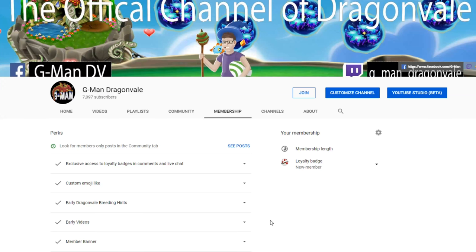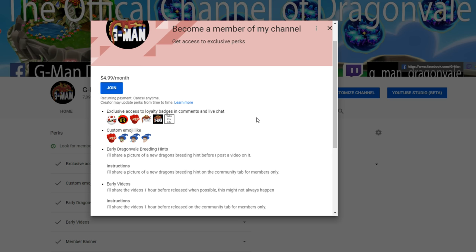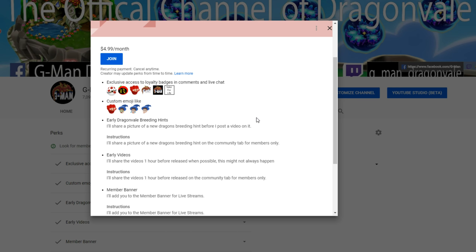Hey guys, it's Gman here. Channel update: we have a join button on the channel now. If you don't know what this join button is, you can become a member of my channel and get access to exclusive perks for $4.99 monthly. If you join and become a member, you'll get access to loyalty badges in the comments and live chat, and also exclusive custom emojis.